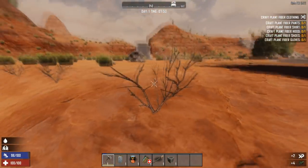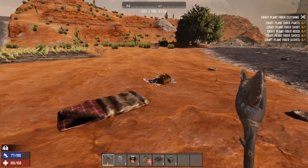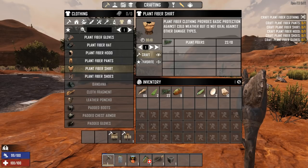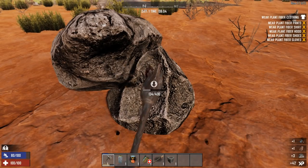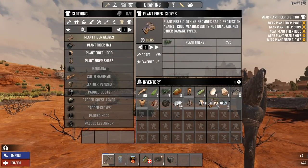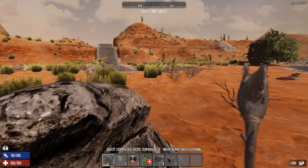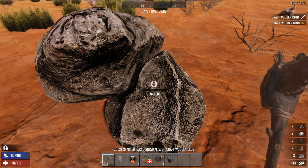While the bedroll was being built I collected more plant fiber, because our next task is crafting clothing. We've crafted our clothing — now we need to put it on. For those who don't know, just press Tab to get into your inventory. If you click each item and press W it will place them all on for you. That's another task complete.